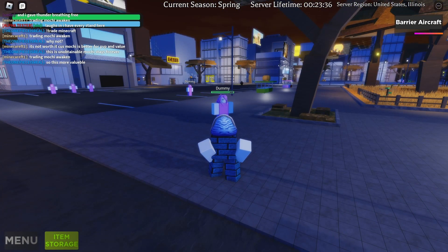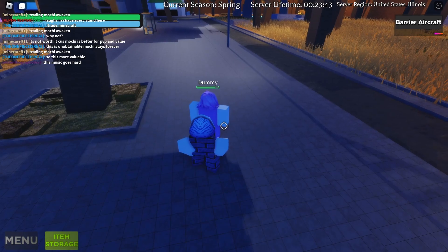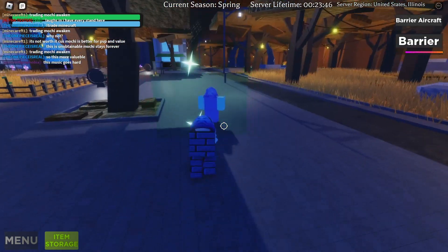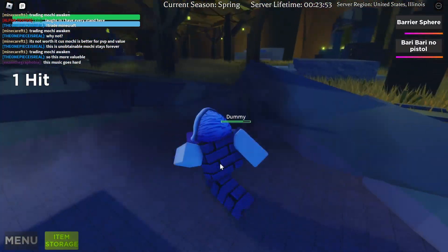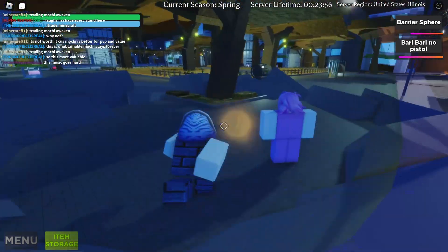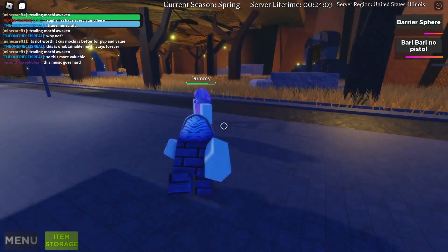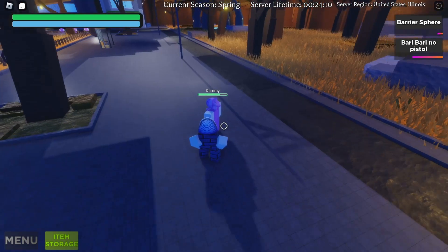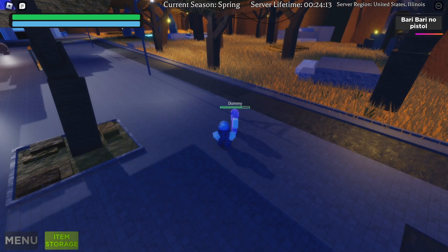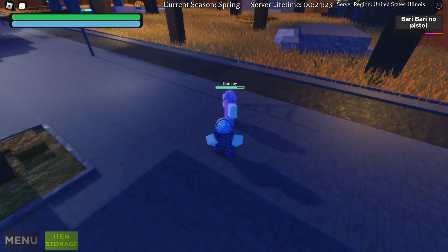Next is the Bari Bari no Pistol, which is pretty cool and can be combined with the barrier. You click to make a barrier, click T for the circular barrier spear, then click G to fire the pistol — you can combine it with the barrier spear, which is really neat. Just don't accidentally click left mouse button again or you'll destroy your barrier spear, though it does disappear automatically anyway.